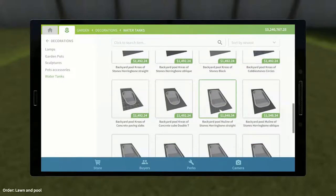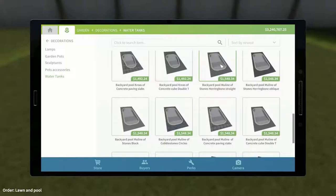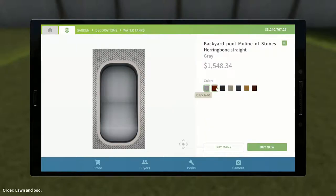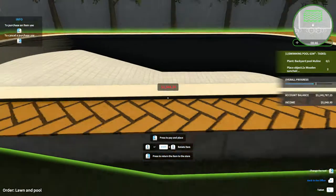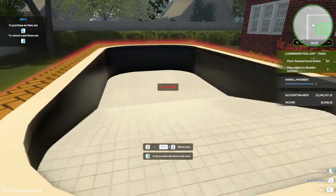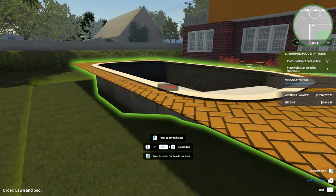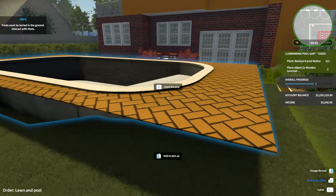Here we go — we've got a few options, seven total. I'm going to go with this one with orange tiles to match the — I mean delightful — house. Wow, it's quite a pool. We'll just sort of back away and chuck that within the area, right about there. And that's it.